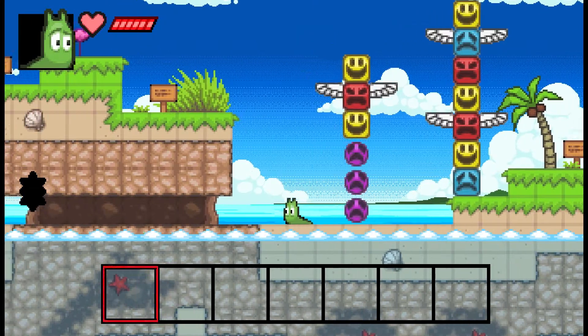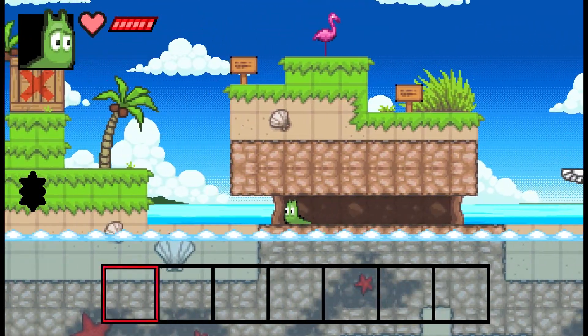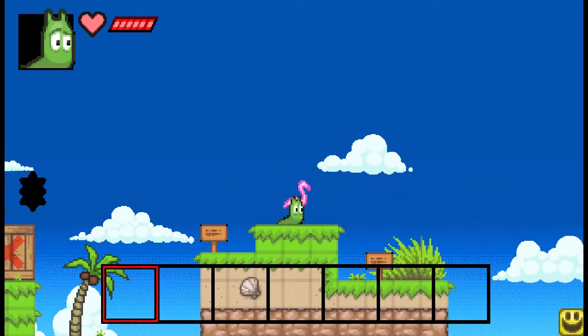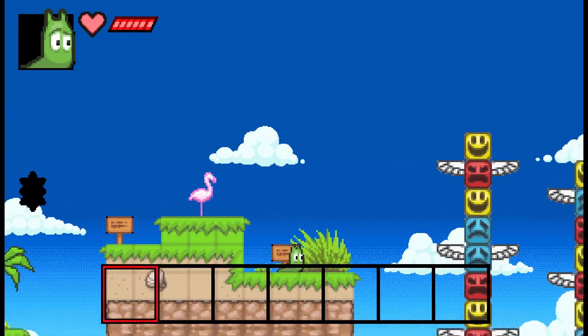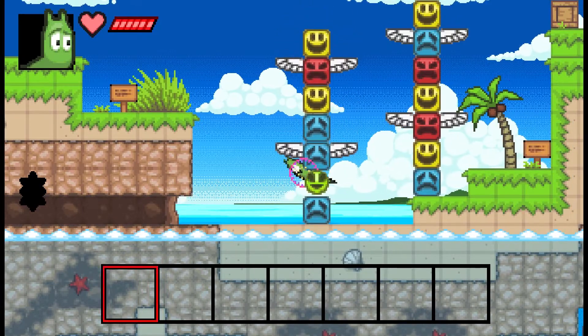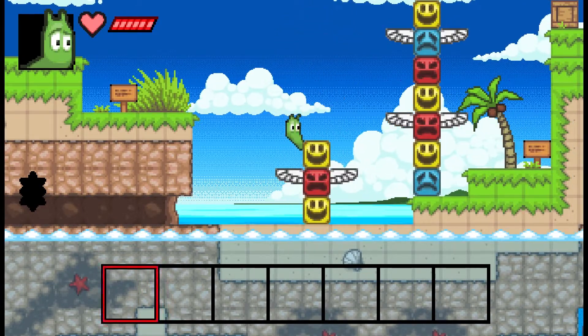If you screw up stuff — I think I only have to have it three high to actually get past that — but if I hit the flamingo again, it just restarts the entire level. There are puzzles in the level where you can screw up and have to go back, so that save point is useful.